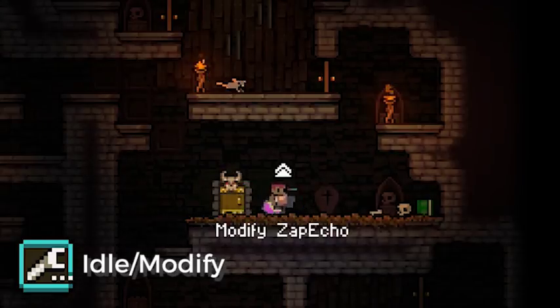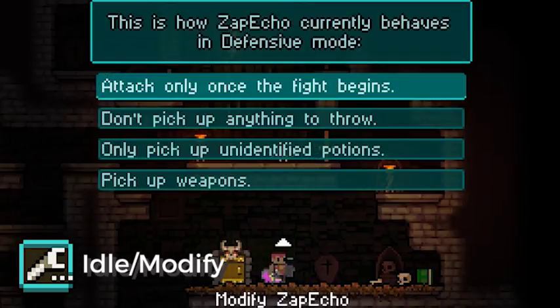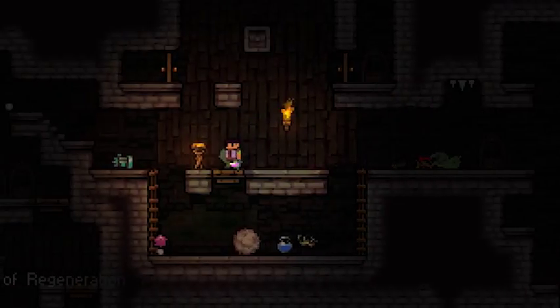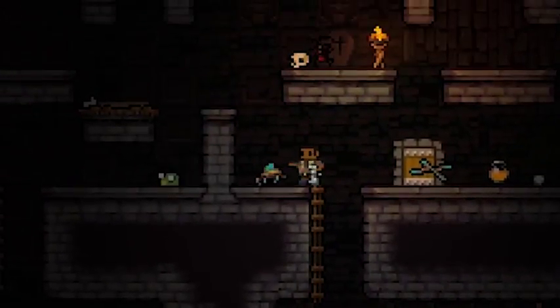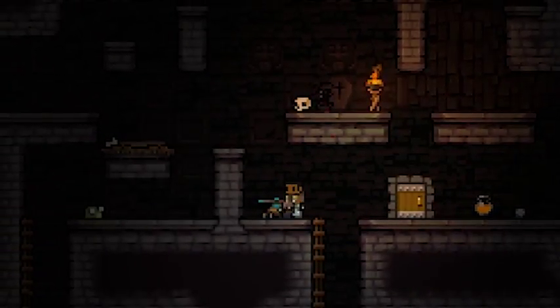You can also interact with the Tinkerbot in Idle mode and manage its held item or modify its behavior. Of course, nothing lives forever, and the Tinkerbot will be destroyed if it takes too much damage. When this happens, it breaks into three pieces that are scattered around the level, and in order to restore it, you'll need to reassemble the parts and then take a moment to power it up again.